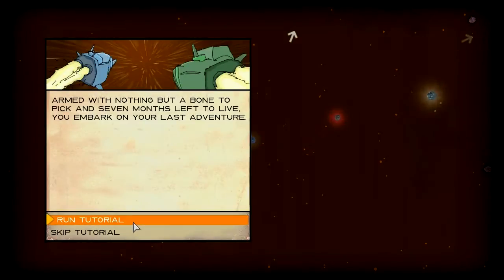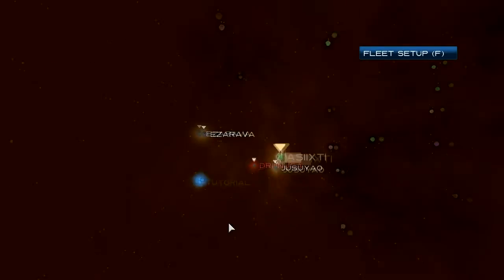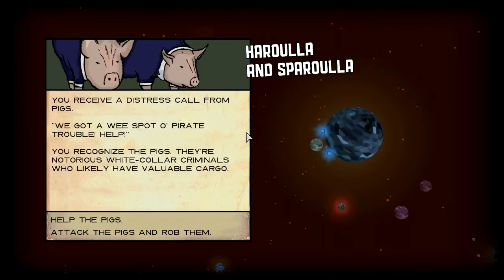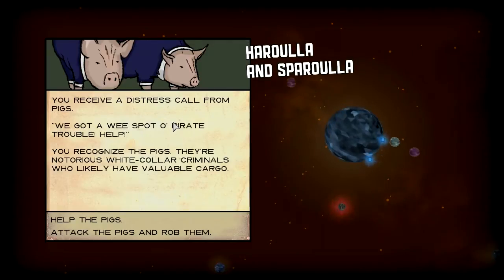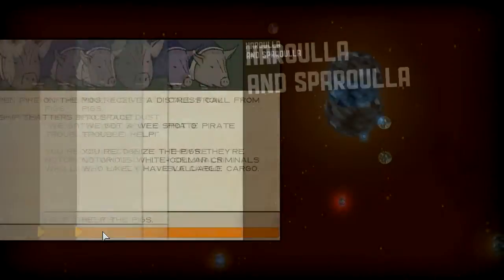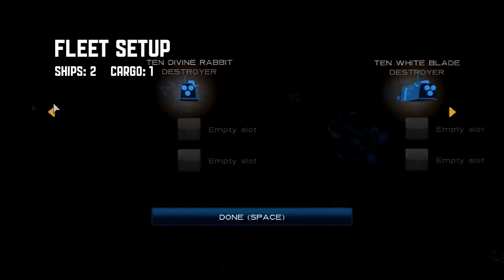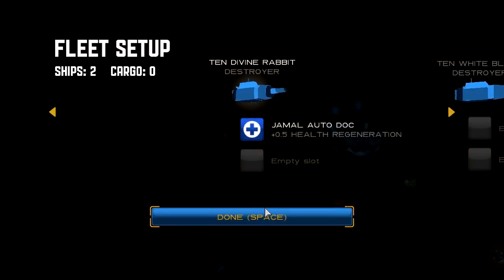I've done the tutorial so I'm going to skip it. These are the different planets we can go to and I'm going to play them left to right. When you go to planets you explore them and different events happen. On this planet there's a distress call from pigs with pirate help — we can either help the pigs by killing the pirates or attack the pigs and rob them. I'm just going to attack the pigs and rob them. By killing the pigs we got their cargo: 0.5 health regeneration. We have two ships and we've got one item in cargo, so we're going to arm one of our ships with it.